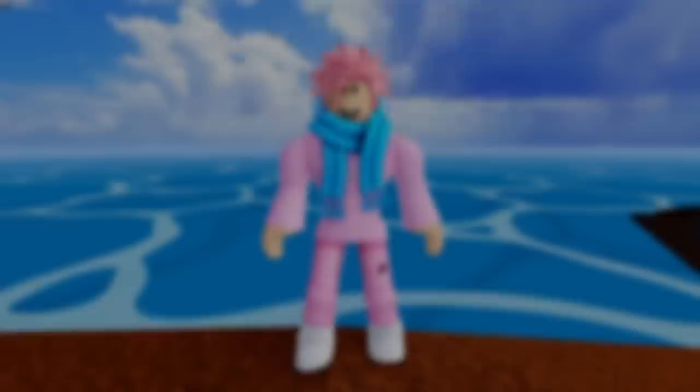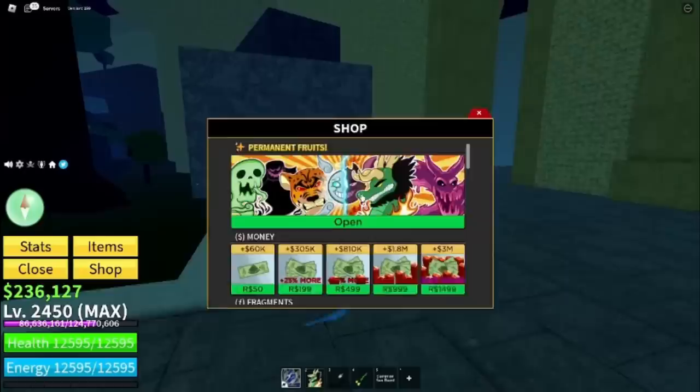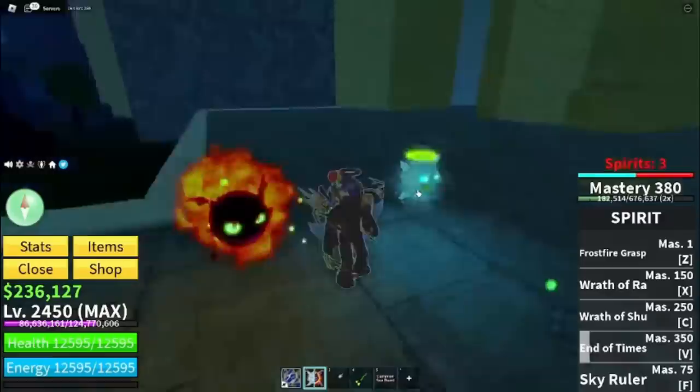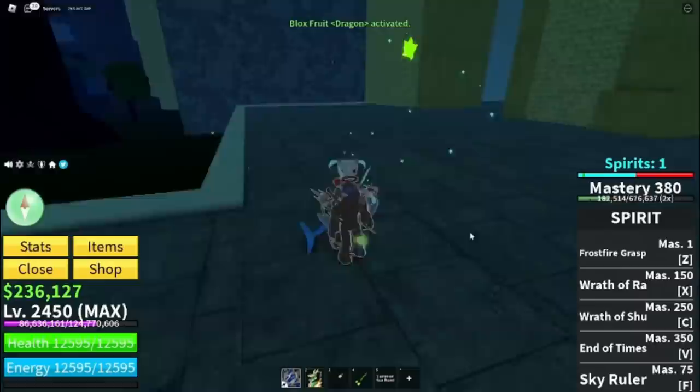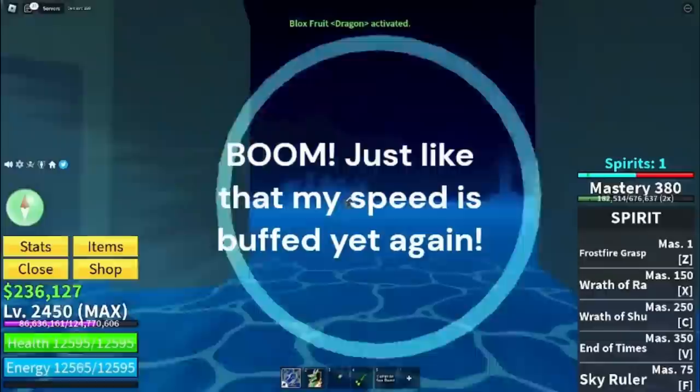Next up, a glitch that gives you infinite speed. You need the permanent Spirit Fruit and any other permanent fruit. With the Spirit Fruit equipped, place all your spirits in the blue section, then swap to another permanent fruit — you'll keep the speed buff permanently. Switch back to the Spirit Fruit, repeat the process, and the speed buff stacks. You can basically get infinite speed; it just depends on how long you're willing to spend doing it. A truly overpowered glitch.